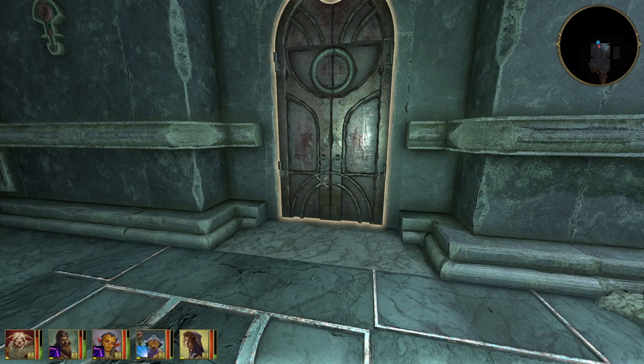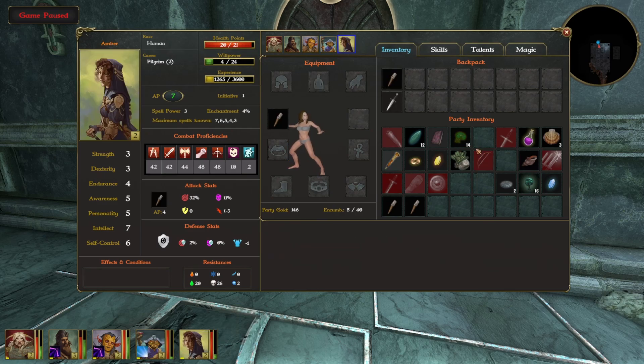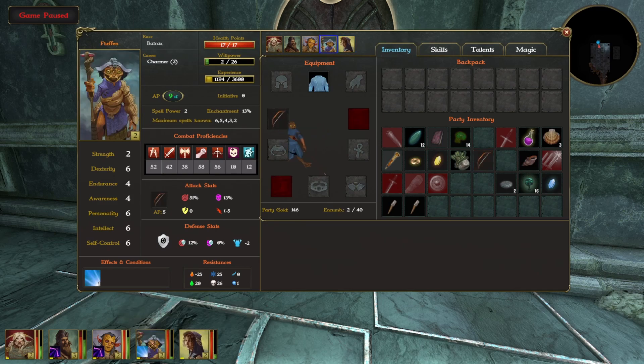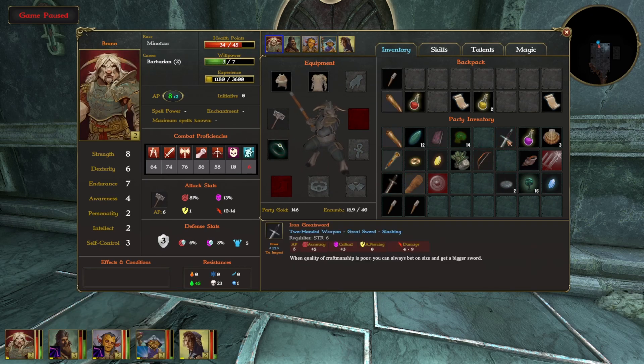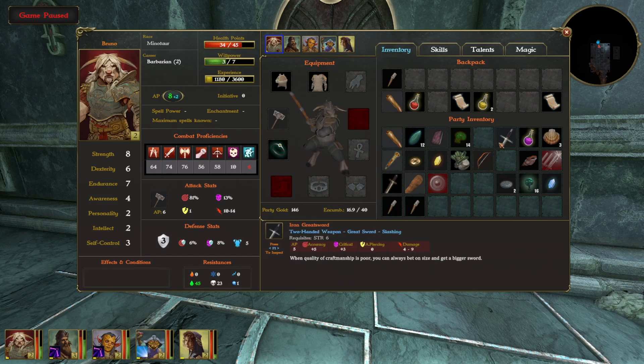We got a hunting bow which should be way better than this bow. We could give it to her, but she can't use it - we need to give her one more dexterity point. This one goes one to six versus one to five, so just slightly better. We've also got an old bow and an iron greatsword - two-handed, four to nine slashing and blunt, with accuracy, crit, and armor piercing.